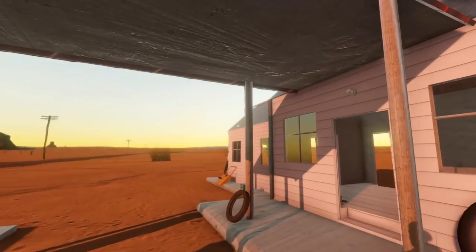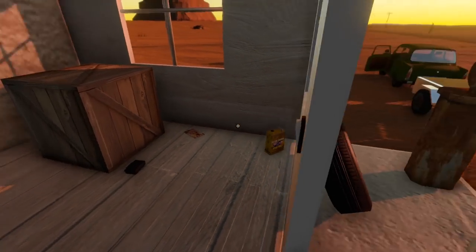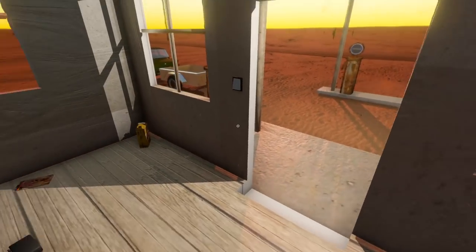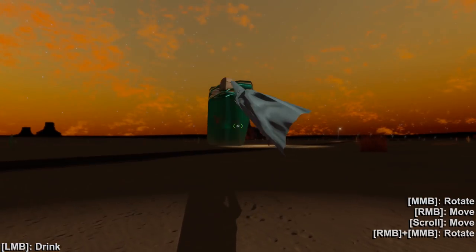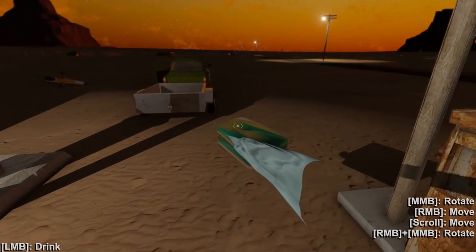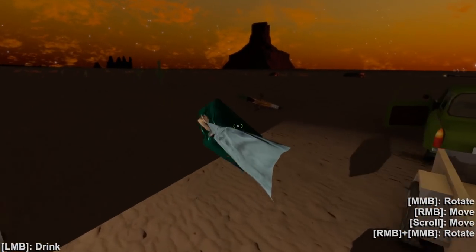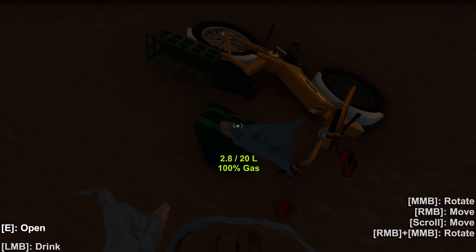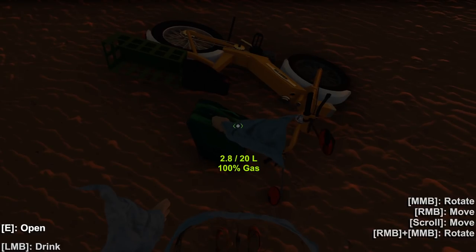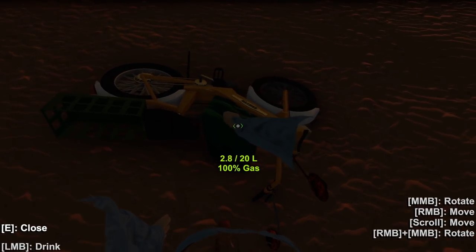There's a canister on top of the building. Going to take a little dancing around to get it — got it! Let's go ahead and fuel up the bike. I wonder if it needs a certain fuel mixture. Open that up — don't drink that, that's bad. Let's fill it up. I wonder how much fuel it holds — couldn't be too much.